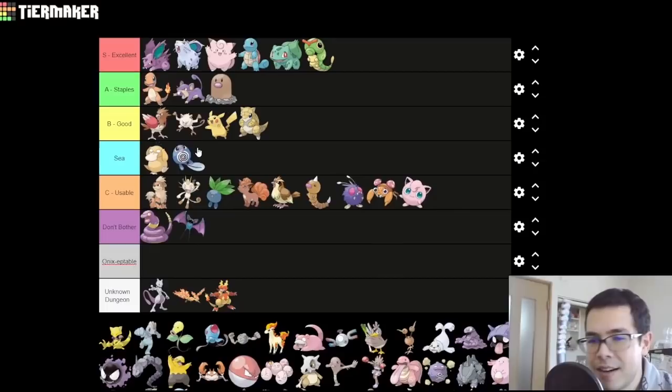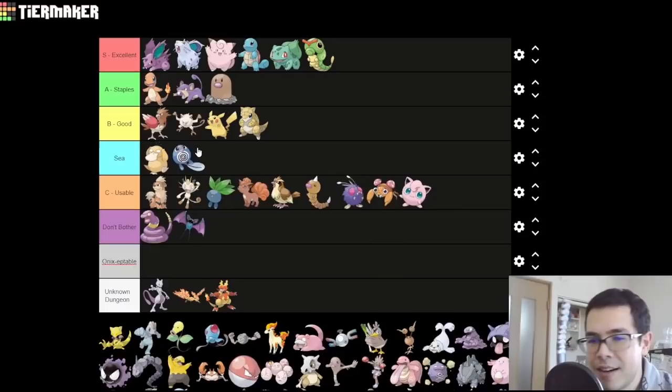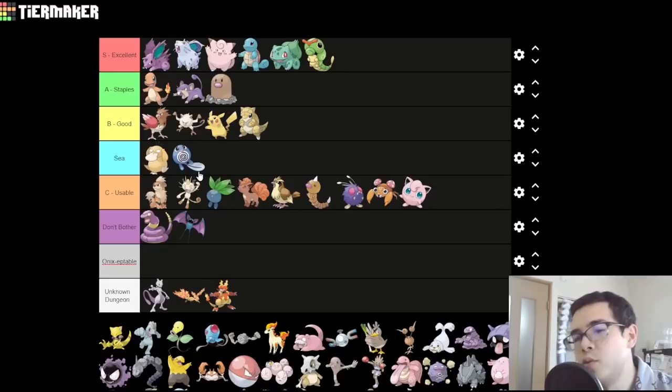Poliwag — it's a water type, so it's at least worth C tier. Poliwrath is at least better than it was in Gen 1 because it actually gets fighting moves, and fighting types aren't as bad anymore. Is it good enough for B? I don't think so. It's also noteworthy that you need to trade Poliwhirl to get Jynx, who is pretty good — though I don't think that counts in Poliwag's favor. And Politoed not being available doesn't matter much, since Politoed isn't good without Drizzle.